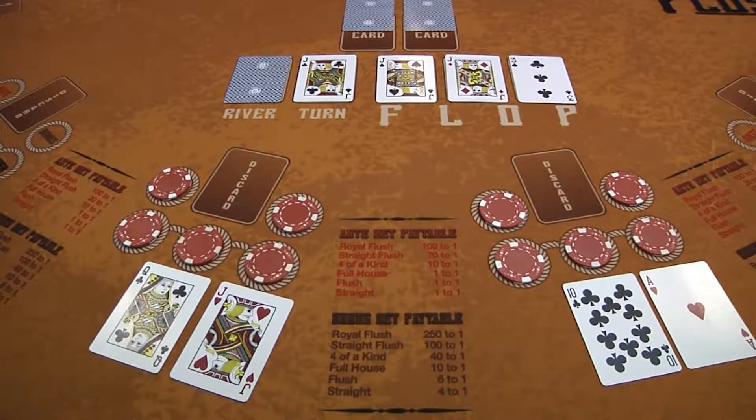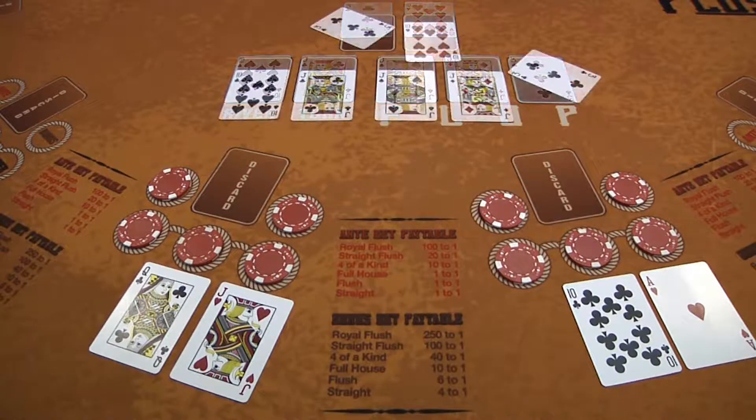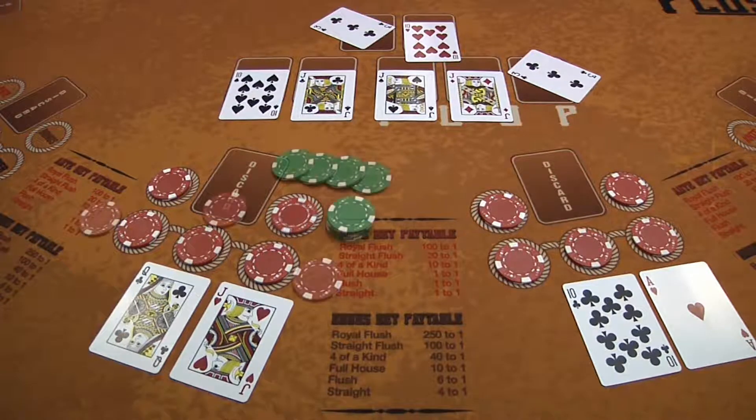Both players continue to play by placing their river bet. The dealer then reveals the river card, their 2 hole cards, and selects their best 5 card poker hand. In this case, it is a full house, jacks full of 10s. Here Player 2 beats the dealer with four jacks. The bonus bet pays 40 to 1 on a four of a kind.